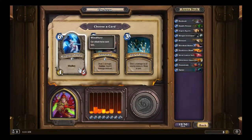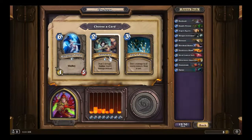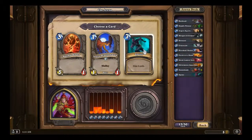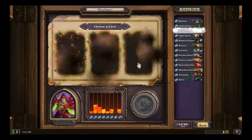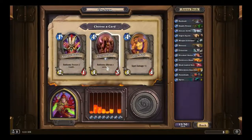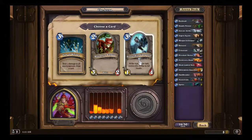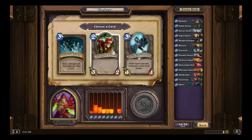Fan of Knives, Eviscerate, and Windfury Harpy — it's down to these two, and I'd probably take the Eviscerate. Then Sprint again. Cold Blood and Sinister Strike — Sinister Strike. Voodoo Doctor, Spellbreaker, or Ogre Magi — Spellbreaker. Stoneskin, Bloodfin Raptor, or Phantom Knives — I'd have to say Bloodfin.